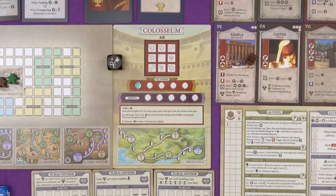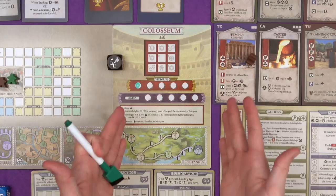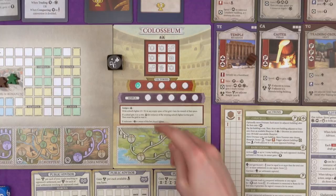As with noughts and crosses, it can end in a stalemate. If that happens, a jewellery goes to the person who put the last fighter down. We just put a dash in the victories and start again. So that's Gladiators.